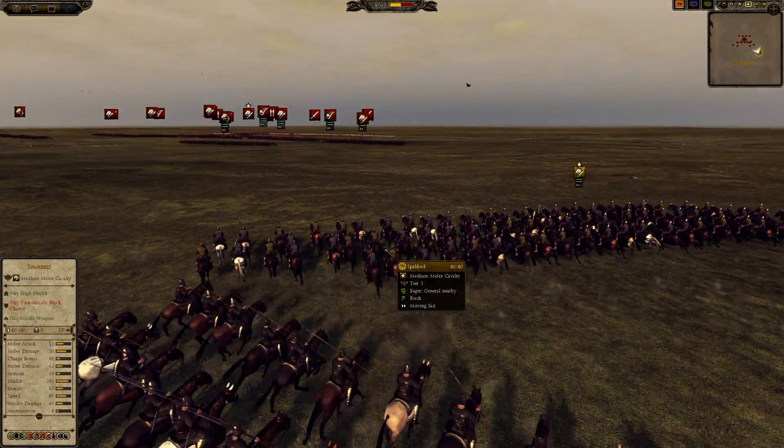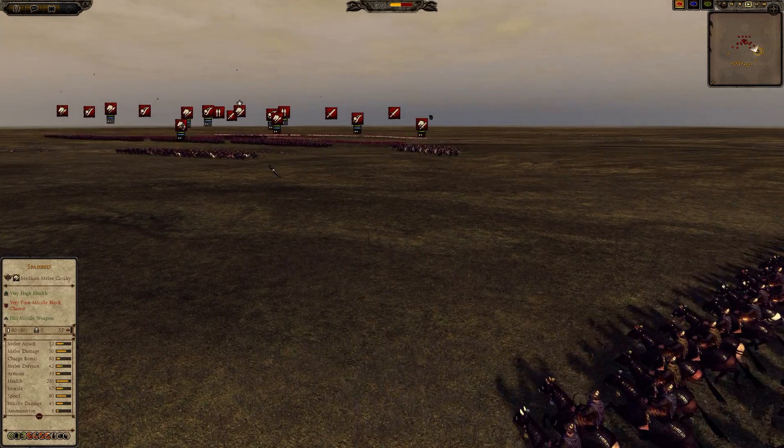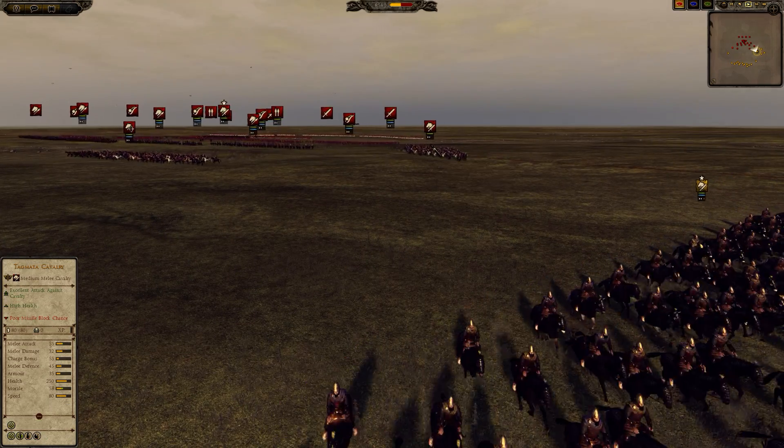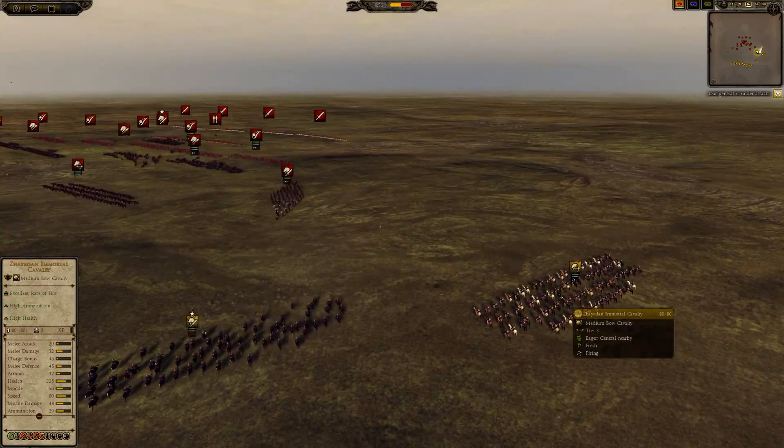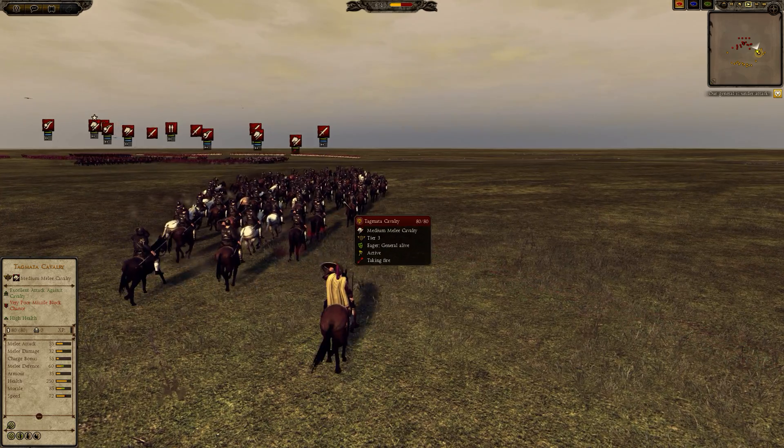Wanting to use a few precursors, I send in my Spa Bed to try to get a few shots off, but they weren't able to. So I'm going to use my Shreadn Immortals to fire at the Tugmata while they are trying to get at my general.